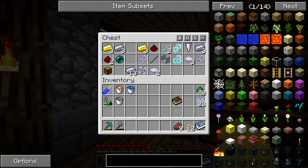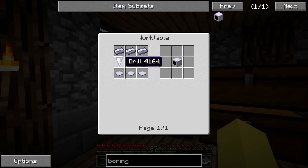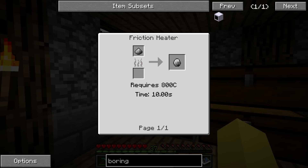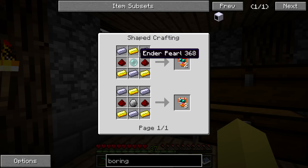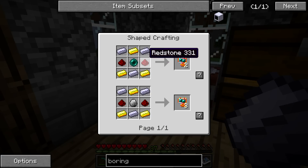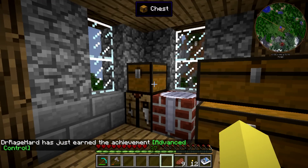First thing we need to do is some crafting. To make the boring machine, it's pretty much self-explanatory in terms of the drill, steel, and all that stuff. Then there's the circuit board. I didn't feel like making the silicon even though we do have some leftover silicon powder, so I'm just going to be using the ender pearl method — I went out, hunted two endermen, got an ender pearl. This one doesn't need to be crafted in the work table though.